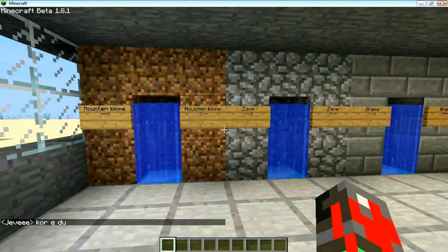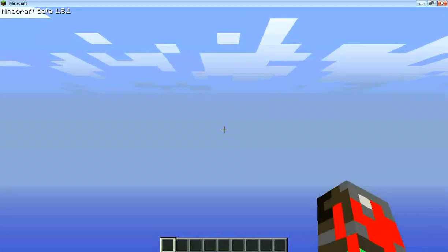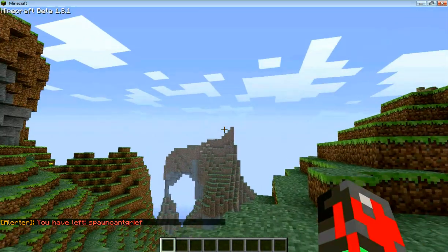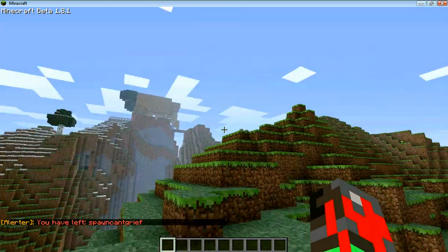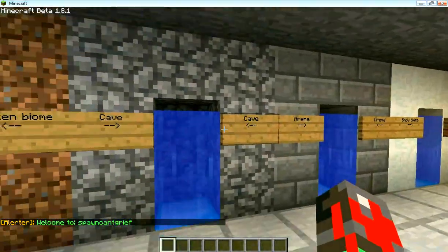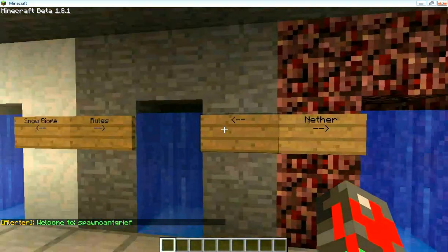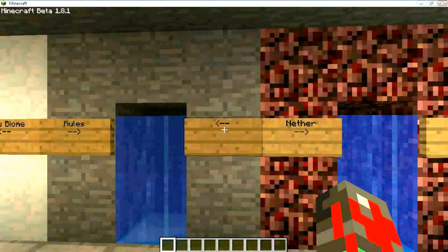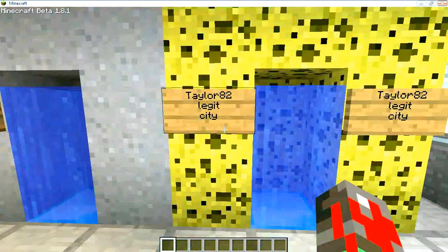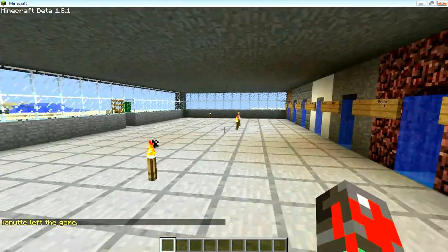You got your different biomes set up. The warps are all set up pretty well done. You got your mountain biome — let me just go there. Yeah, mountain-y. There's a house over there. Let's just jump back to spawn again. You got your cave, arena, snow, your rule board, basic rules: don't grief, don't be an ass. Nether, free spot, and Taylor's legit series. These two currently don't work, but they're going to fix them, so no biggie.